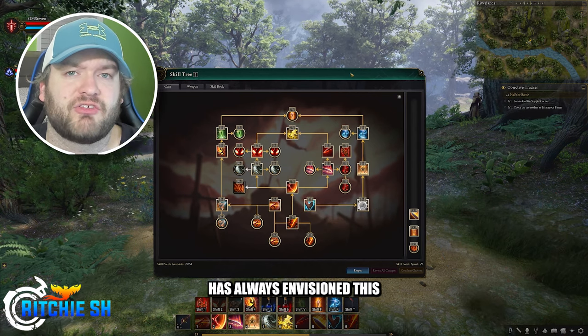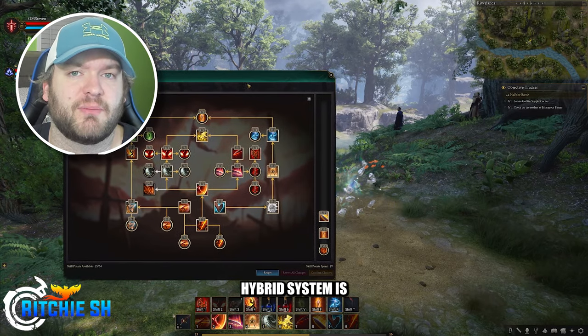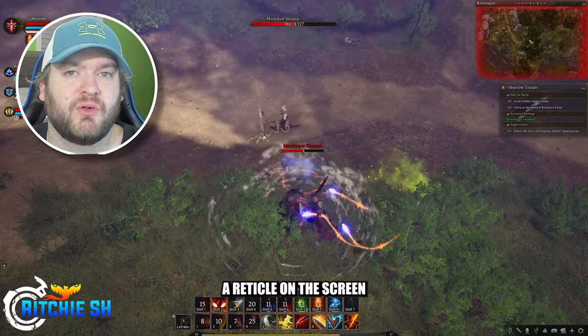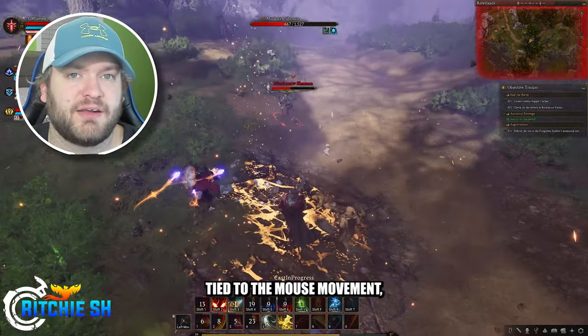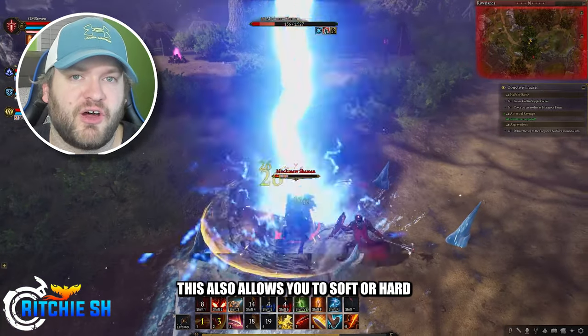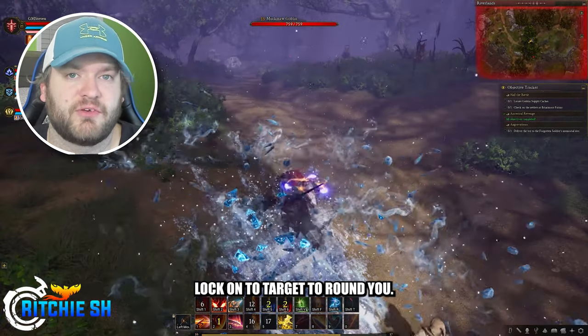The way Ashes of Creation has always envisioned this hybrid system is you have two cameras. One called the Action Camera, which enables a reticle on the screen and has a camera angle tied to mouse movement, while auto attacks are synced with the left mouse button. This also allows you to soft or hard lock onto targets around you.